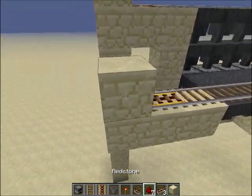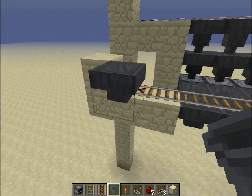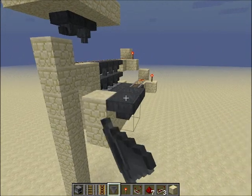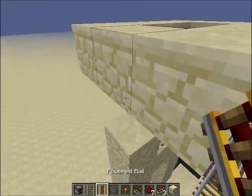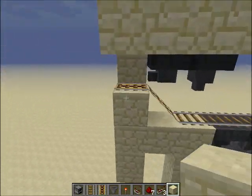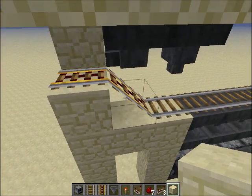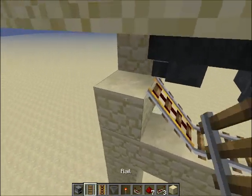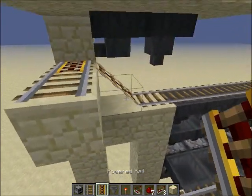This one you don't power — there's going to end up being a hopper on this side. Then this hopper will come up to another rail system, which is going to be powered rail here. Pretty much a rail here, powered rail like that.